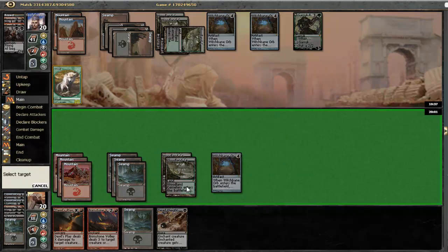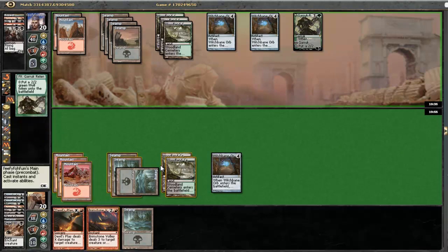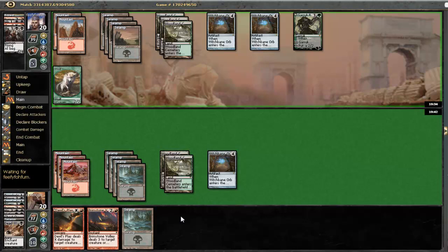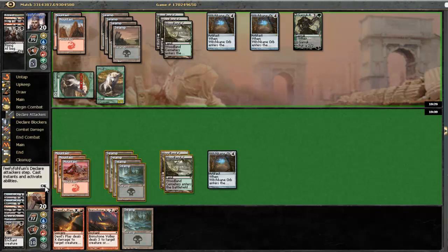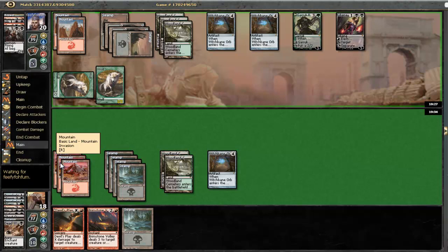That way it is pretty much a dead card here. All we actually want to do here is to keep dealing with his wolf tokens until we find a Garruk of our own. At this point I don't think I want to shoot his wolf with a Brimstone Volley, since I want to be able to flash back a Sever the Bloodline. He may have some sort of burn spell to respond to it. Liliana of the Veil.